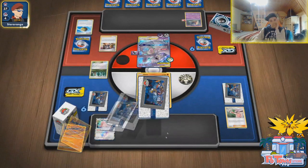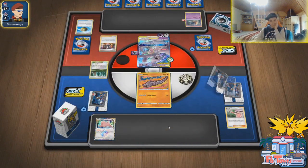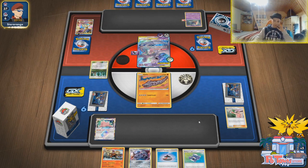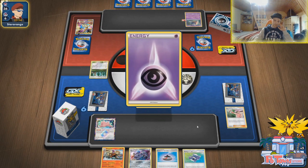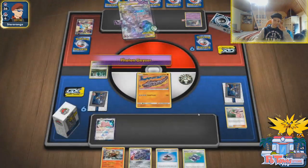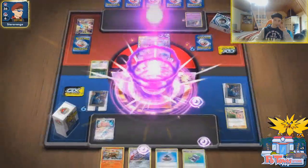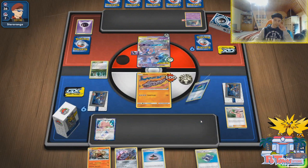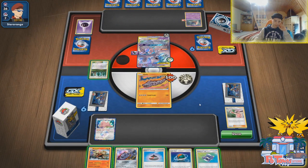Marnie — we should have smacked down the Onix! At least we have a Pokegear and two Pokemon in hand. Evolution Incense — we'll get ourselves Silvally. Is he able to one-shot Silvally? He has Ultra Necrozma. Photon Geyser — okay, we survived! Ladies and gentlemen, we survived. He did use Marnie, but we survived. At this point I no longer doubt — I will get myself Silvally out.